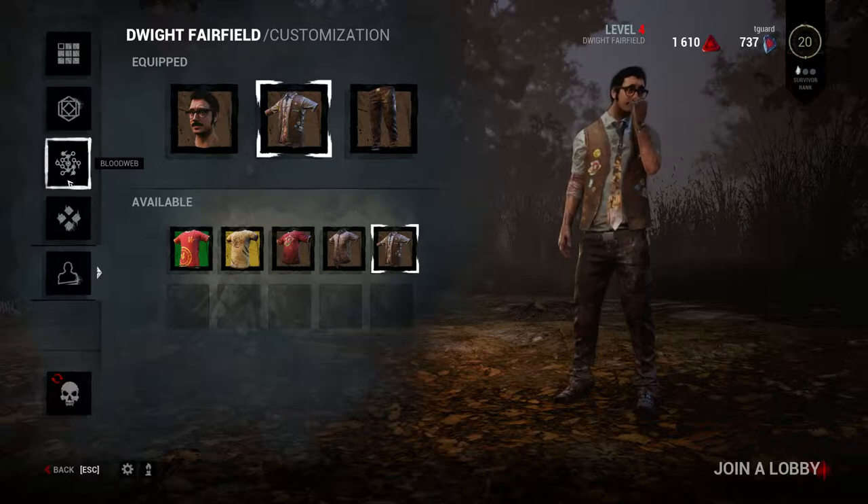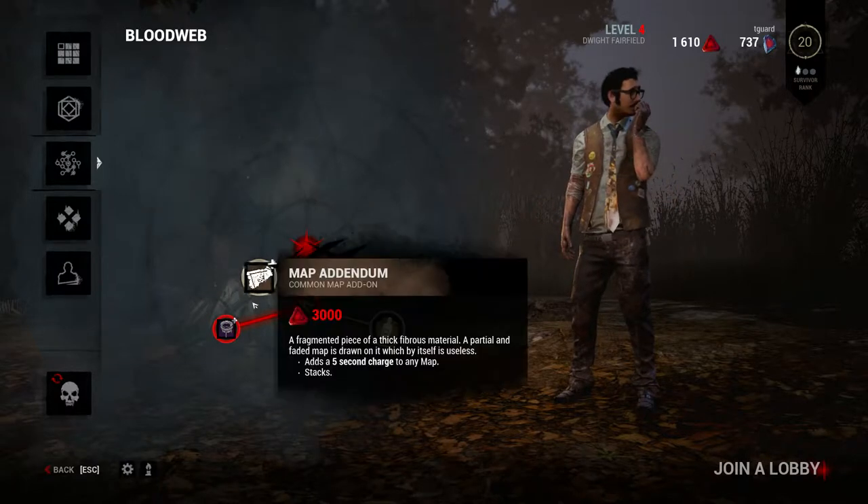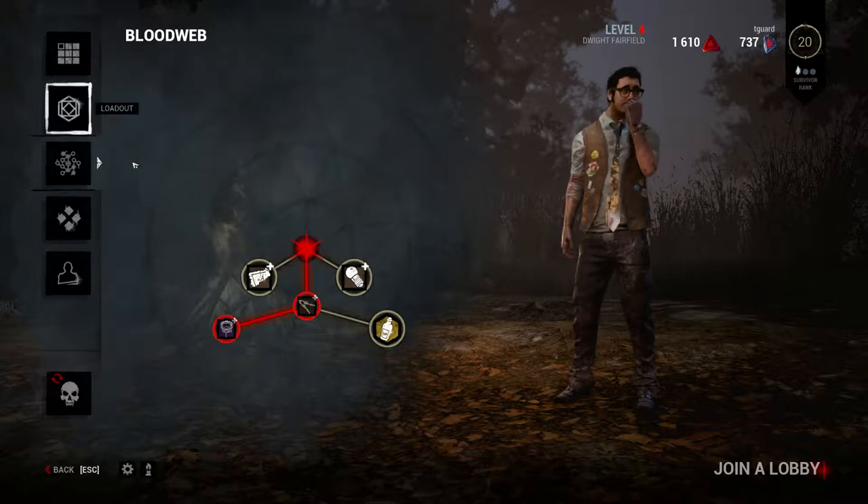The main thing you want to know about is the bloodweb. For the actions you do in the game, you earn blood points. Those blood points are used in the bloodweb to get items and add-ons and that kind of thing to go into your loadout.